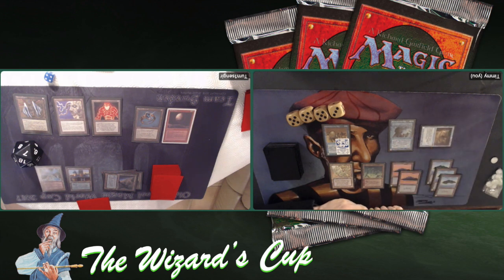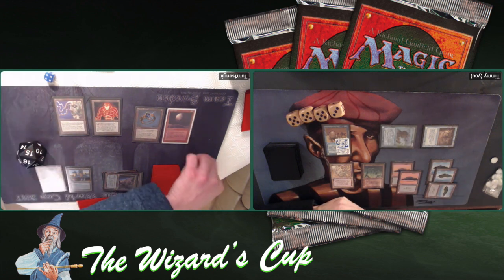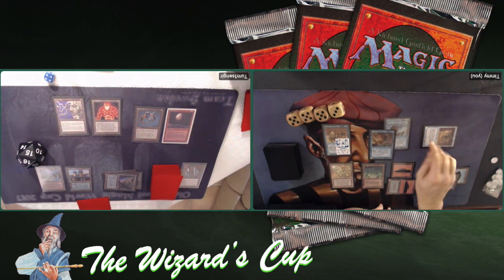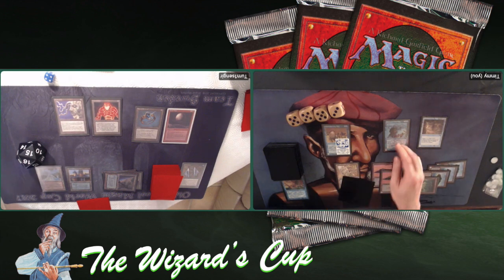First attacking with my Ghost Ship — we see Turn1Sengir taking the damage and dropping to 16. Using Reveka to shoot down the Thopter and playing a Chain Stasis on it. I can use Chain Stasis again to also untap my Ghost Ship. So that is some cool tech — that means I can use Reveka again if I want to. This is exactly what I want to do with Chain Stasis. Chain Stasis also works great against, for example, a Bull Lightning — really, really good card to take that out as well.